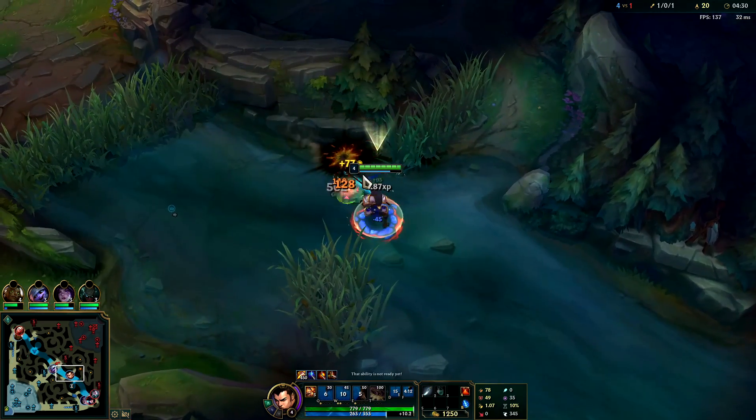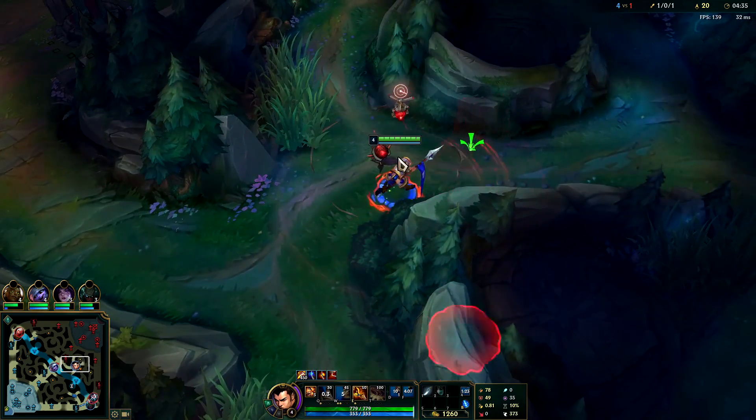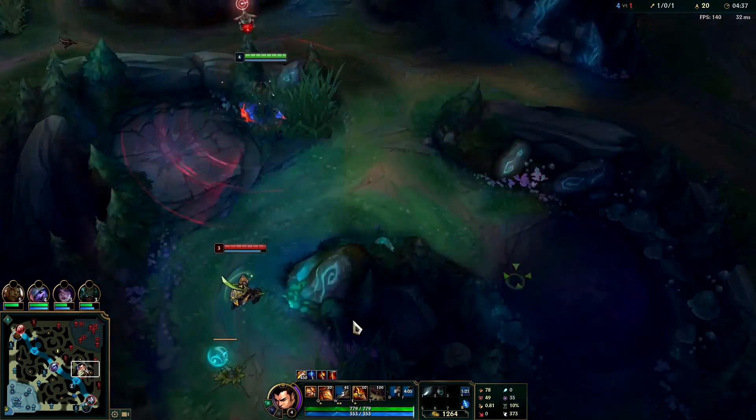Knock it up, smite, lights knocked up for the extra damage. I think we can kill Yi — he doesn't have red buff. He's probably on his Gromp right now or on his way to wolves.